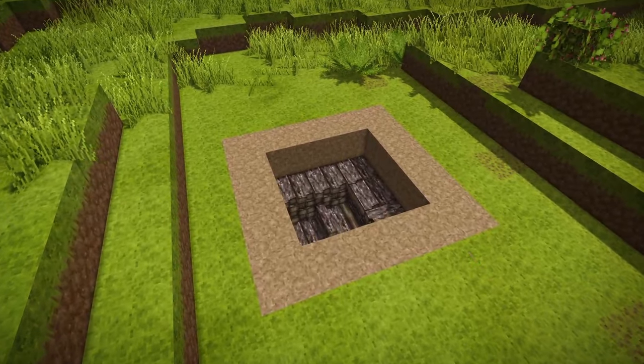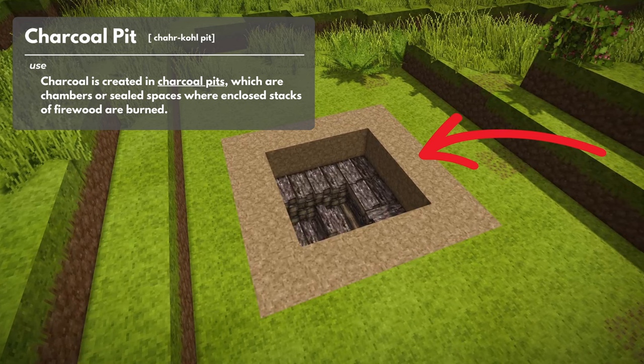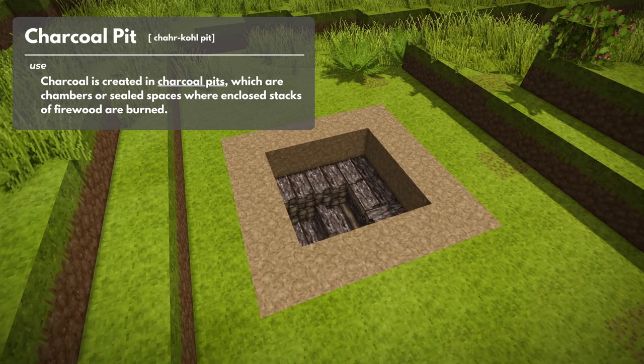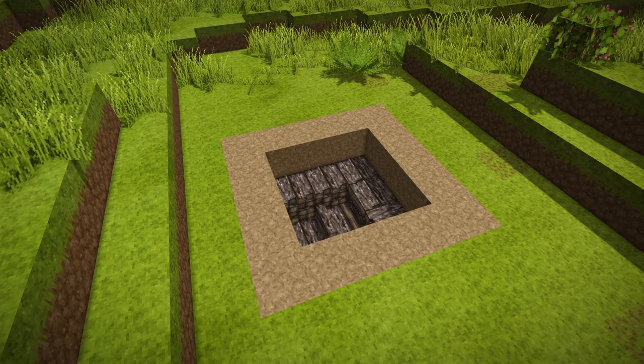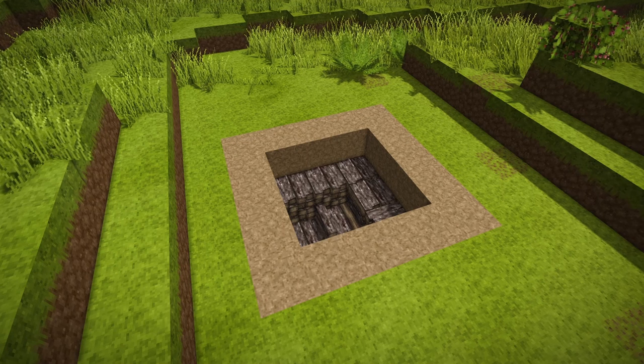Charcoal is created in charcoal pits. The first time I read this in the wiki, I laughed out loud — wait, what? But honestly, it's one of the best resource collections in the game. It's one of the few that you can totally control. You collect all the resources and make as much as you want.